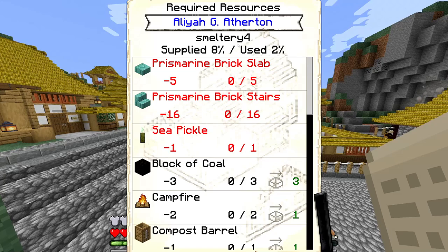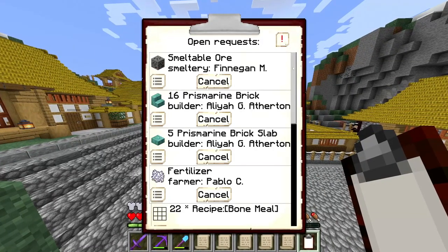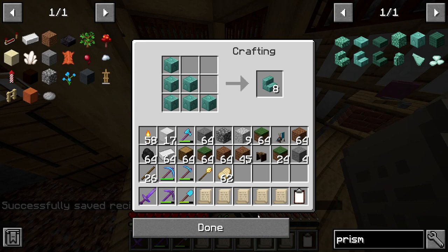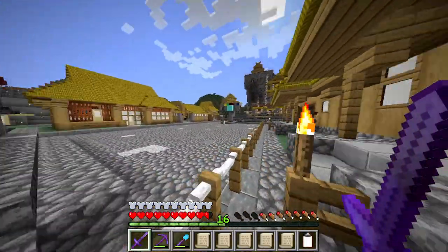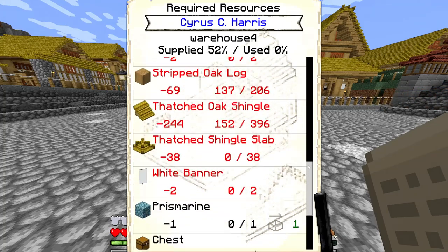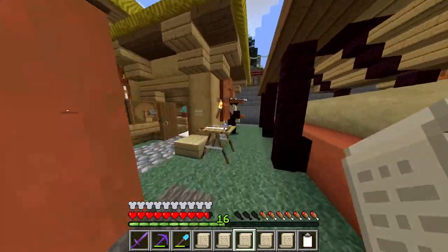Aelia has moved on to upgrade her smeltery to tier 4. She is getting the vast majority of everything she requires — just a prismarine brick slab, brick stairs, and a sea pickle, which are on our open request list. These are simply some stonemason recipes, and I still have some sea pickles in our warehouse, so our couriers will deliver that to her. That's pretty much everything for our smeltery build. Cyrus is upgrading our warehouse to tier 4 — not much happening yet, probably because our couriers are a bit busy, but the vast majority of his items will be made by Harris.